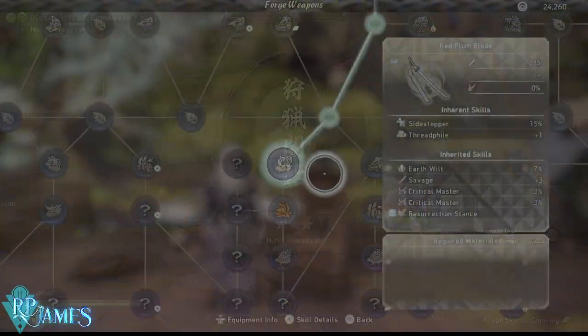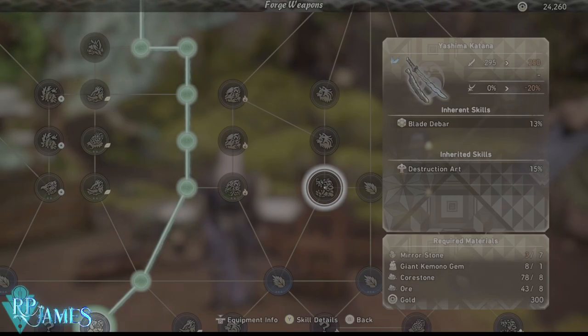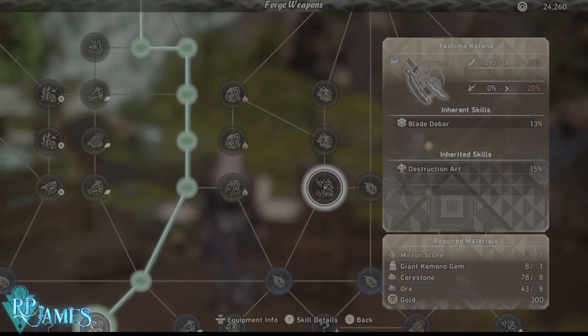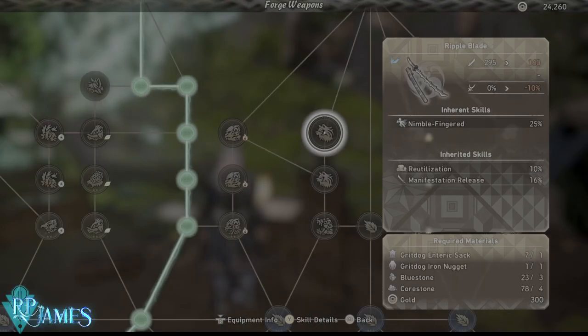Finally, the best beginner weapon I can recommend is the Yashima Katana — 250 damage. It does have negative affinity, or negative critical hit chance, but we're not worrying about that because at this point we're not building around crits. We're not in end game; we want raw power, pure damage to carry us through the rest of the game. This weapon will carry you through early game and into mid game as well.